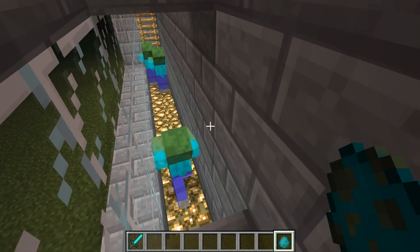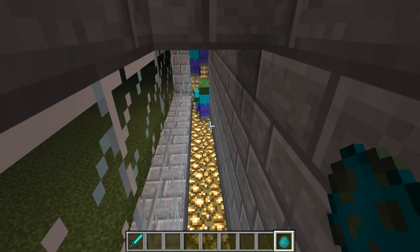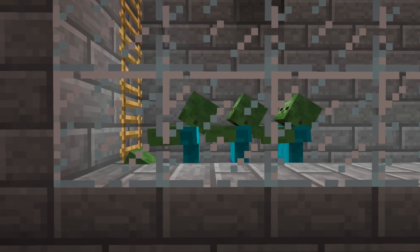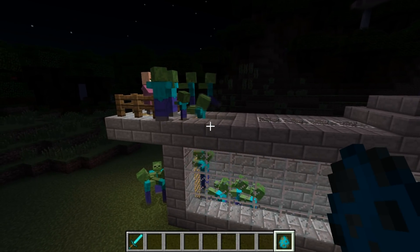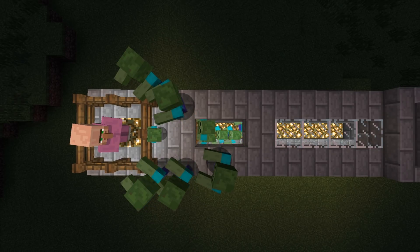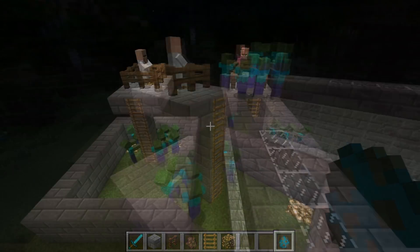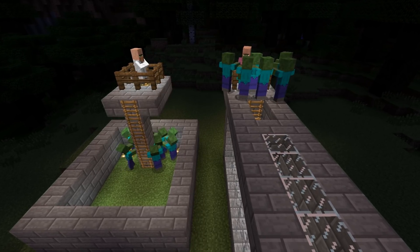I spawn in a few more to get a chain motion going, hopefully pushing the zombies up the ladder one by one. It works like a charm, but it so happens one of the zombies was a baby, apparently interfering with the pushing motion. Though it's possible for baby zombies to cooperate with this task, a regular zombie is preferable. By spawning in just a few more, it confirms how effective this method is. For comparison, I show the first test method opposed to the current one, and it becomes clear that for a zombie to climb a ladder, they first need to exist in a one block wide corridor.